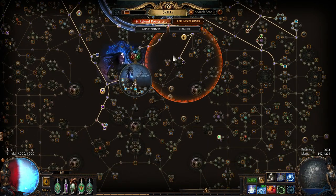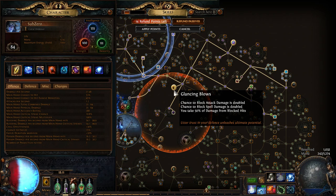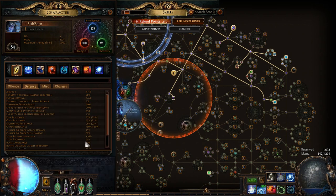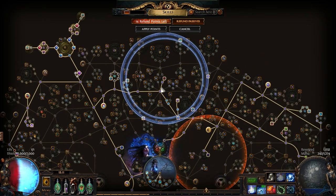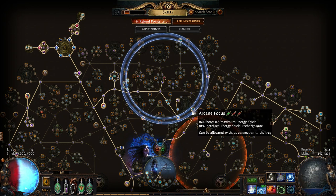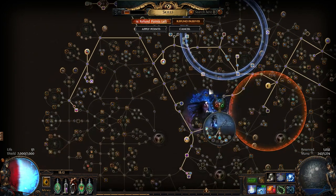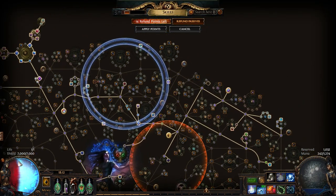Other than that, this is mostly standard Occultist setup. We have Glancing Blows for block, and you can have capped attack and spell block. There's also a really good spot for Thread of Hope, which lets you pick up cold damage over time multiplier, Wicked Ward, Arcane Focus, and Arcanist Dominion — all kinds of useful nodes. This is really nice for Cold Occultist, and with a bunch of energy shield investment you can get around 7k.